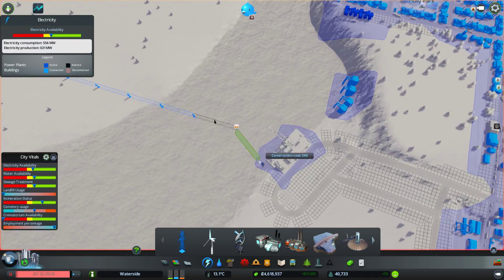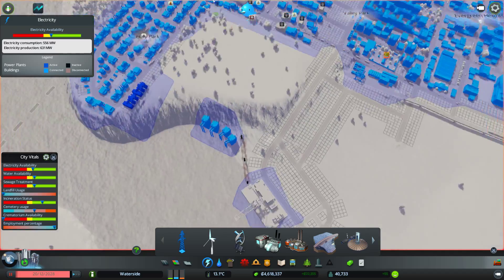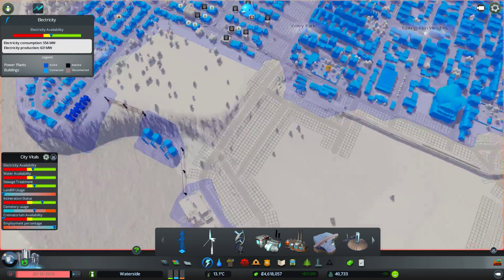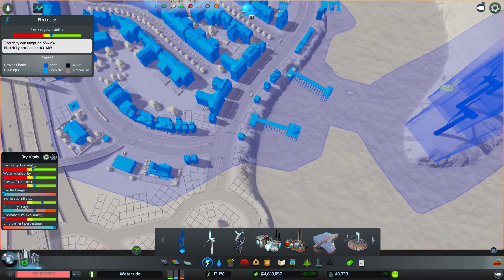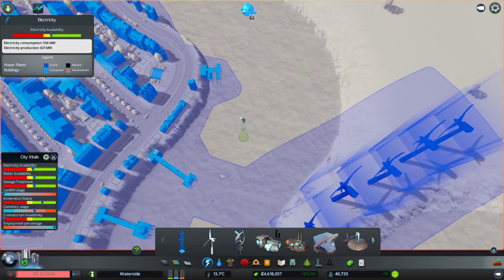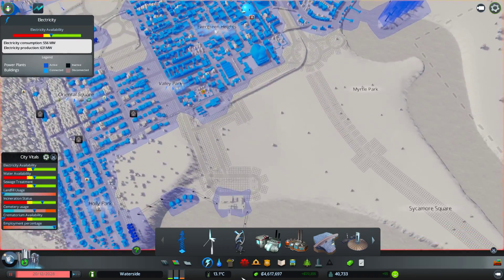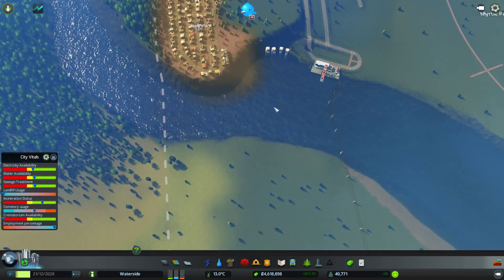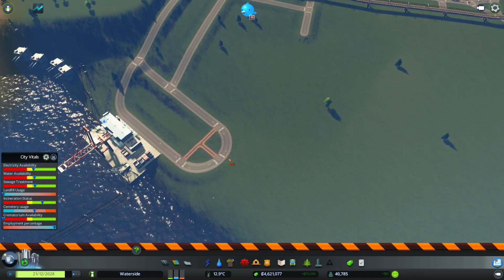Assuming the ships will be able to sail through — going to connect that up to there, up to there. I think this area is good. We'll do a safety link there and that area looks connected up, so we can now unpause the game. That's the main objective of this part.